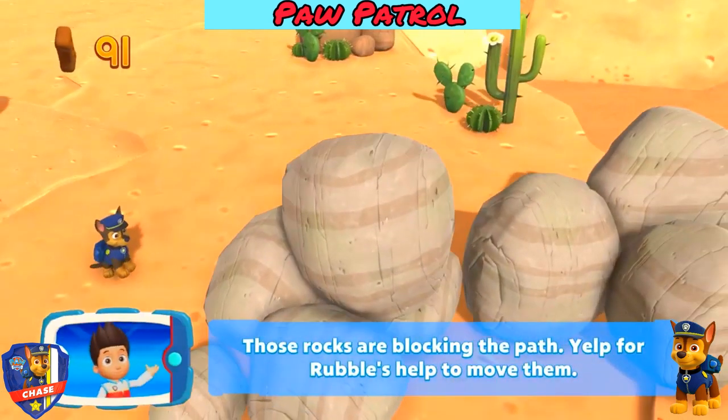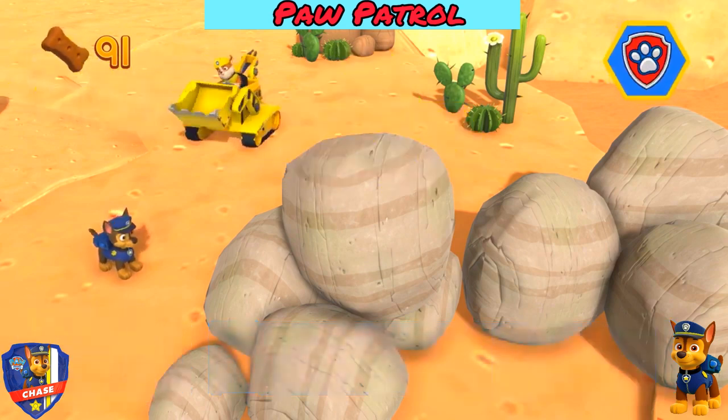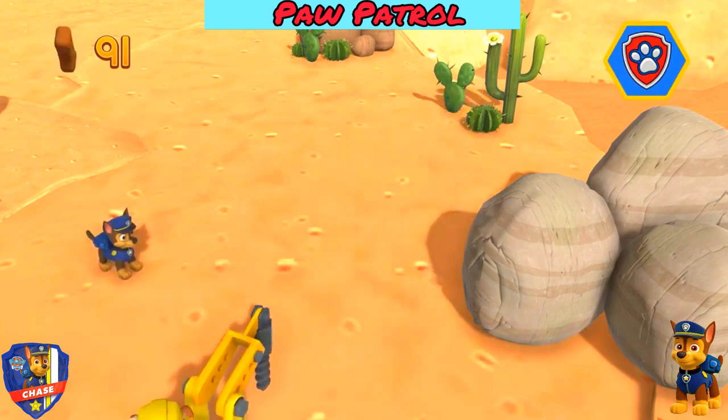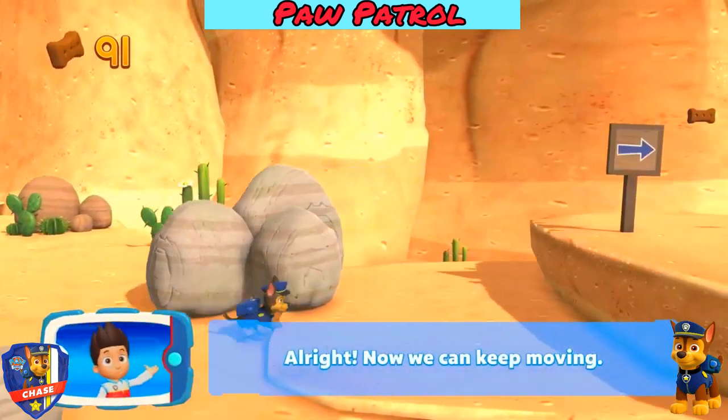Those rocks are blocking the path. Yelp for Rubble's help to move them. Pick the pup ability that will help you to keep going. All right! Now we can keep moving!